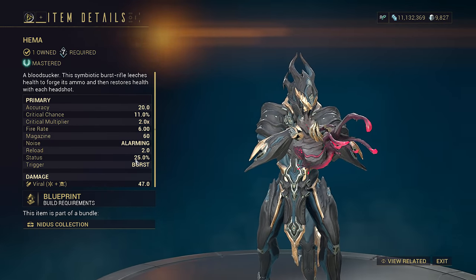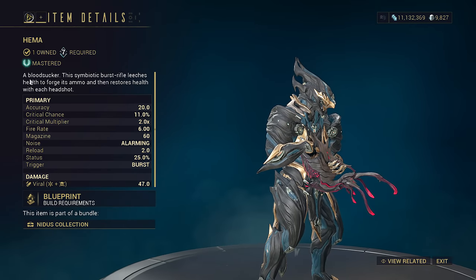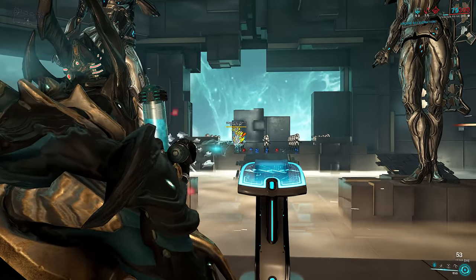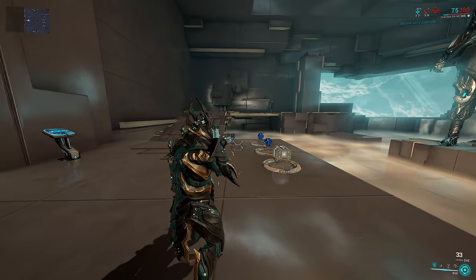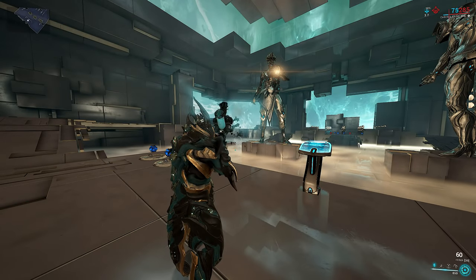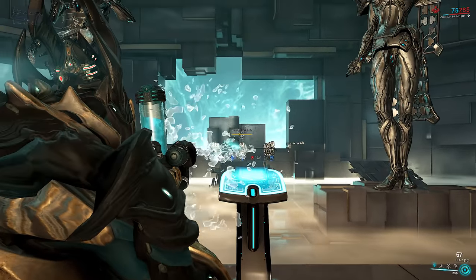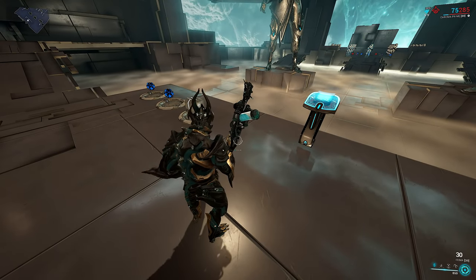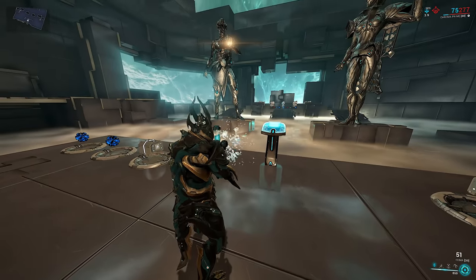Now for the unique perk: this weapon has infinite ammo because it draws its ammo from your health. Each time you reload this weapon, it drains a certain amount of health. An empty magazine drains 15 HP in this scenario. There are 20 bursts per magazine. The amount of HP drain scales linearly with magazine missing, so shooting half the magazine only drains 8, shooting one quarter drains 4, and so on.